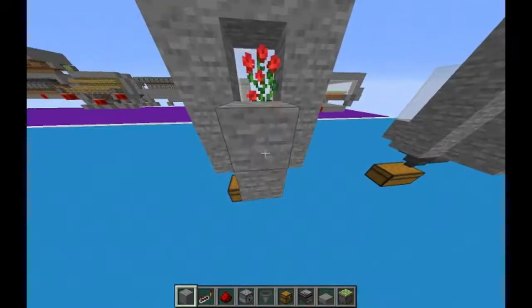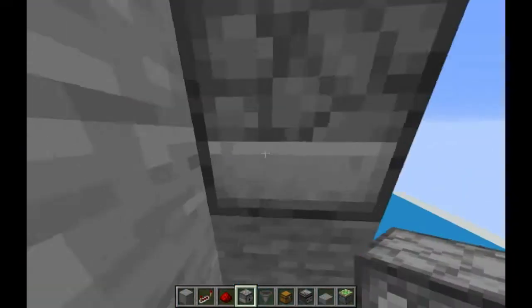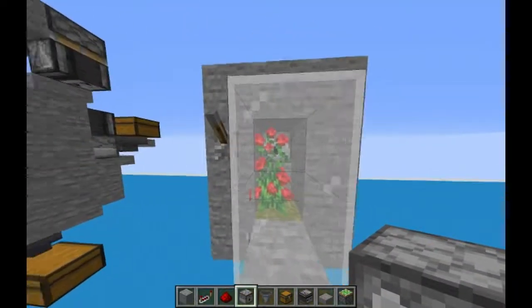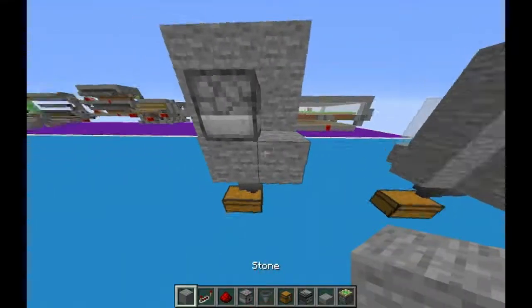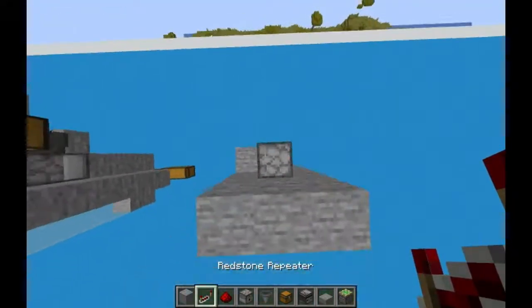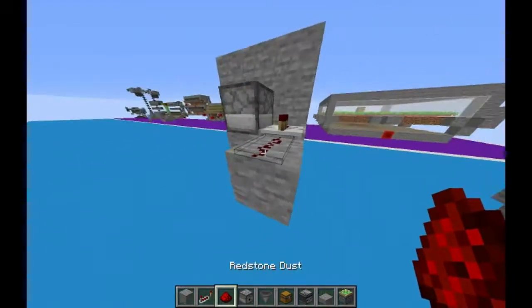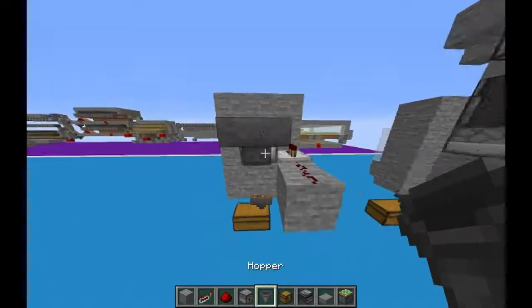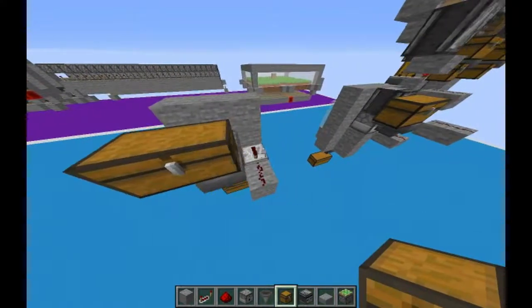Put a block right there and then put your dispenser facing inward towards the bush — you can see that it's facing in. Then come out right here with a repeater set to one tick just like that. Put another block, put down a redstone, then add a hopper right here with a double chest. You can fill this double chest up with bones if you wanted.